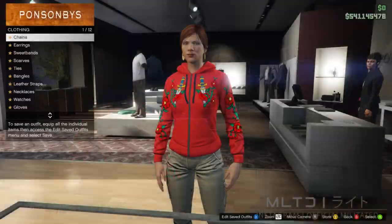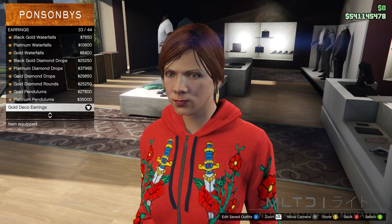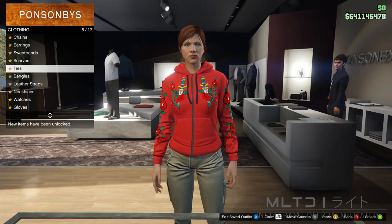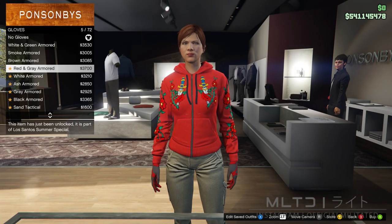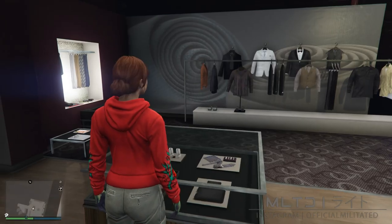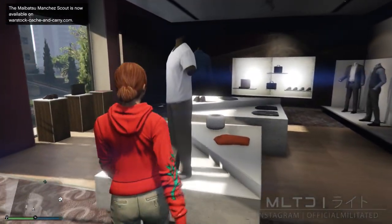Once we arrive we're then going to go into the accessories section and go into the earrings category. From here we're going to make sure that we're not wearing any earrings as we don't need any for this outfit. Next we're going to go into the gloves category and purchase the light woodland tactical. The gloves are the only thing we need from the accessories section, so we're now going to back out and head over to pants.